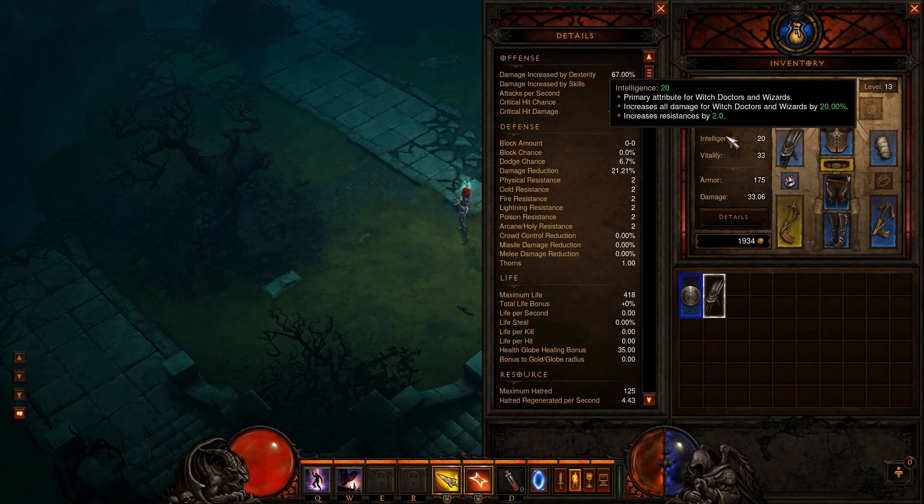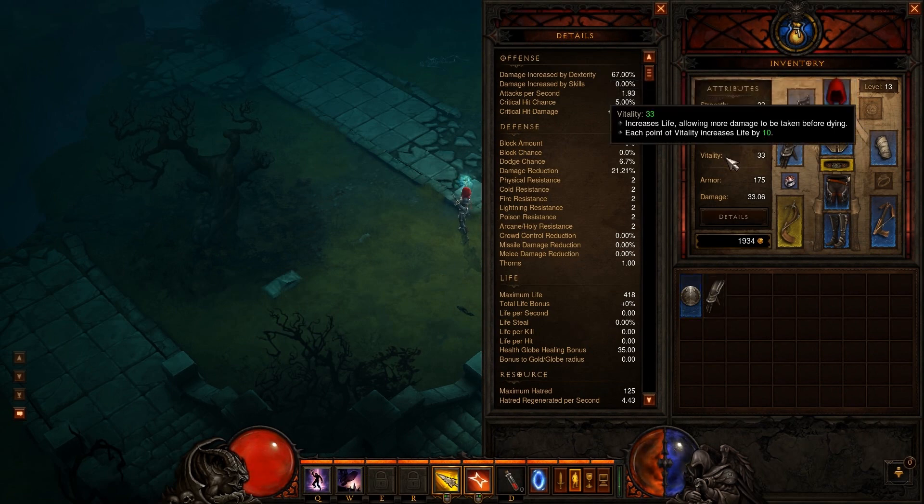Attributes are also more simplified than in Diablo 2. Wizards and Witch Doctors mostly want Intellect; Monks and Demon Hunters want Dexterity; and Barbarians want Strength. Of course, Vitality will still be a major stat on all 5 classes.